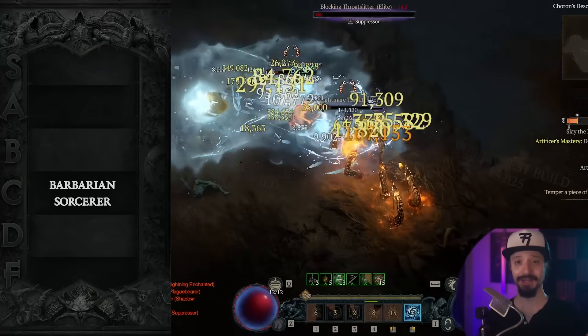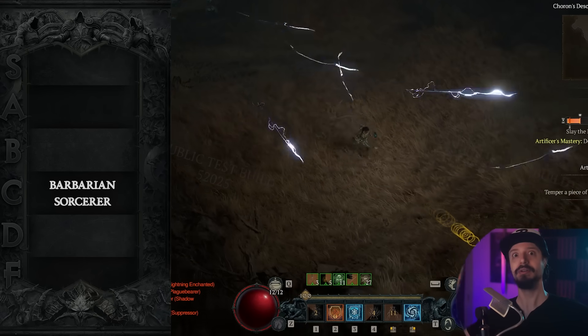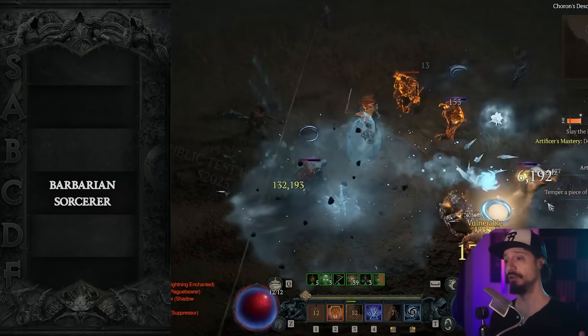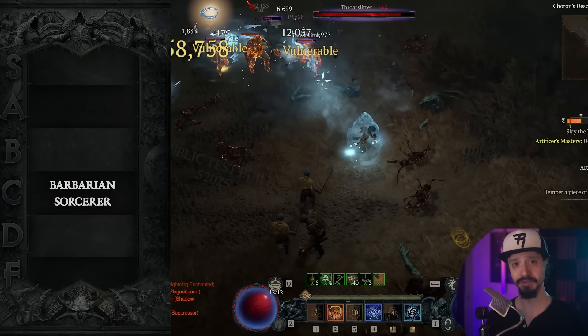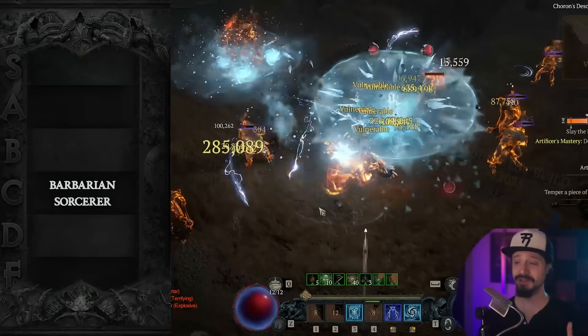Ball Lightning, for instance, has been taken down significantly in power. It's still a good build, but it's not the build to rule them all anymore. The Sorcerer's main strength is that it has no shortage of build selection for speed farming Helltides and overworld content.